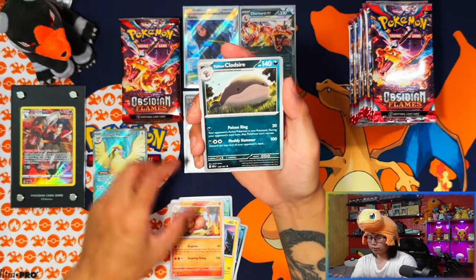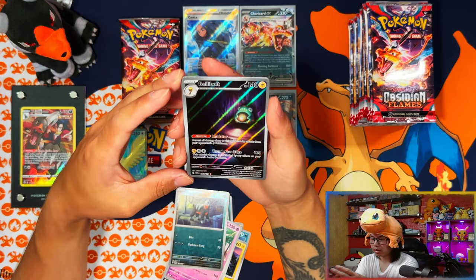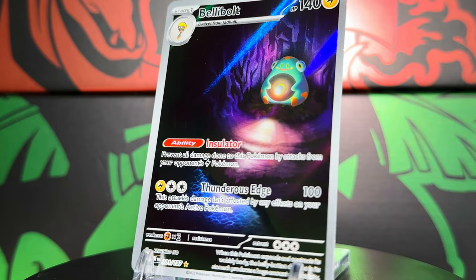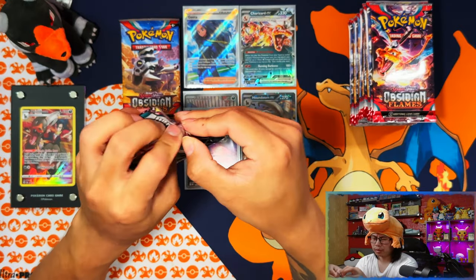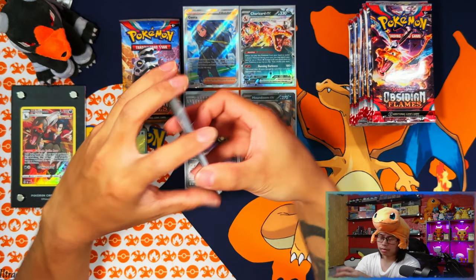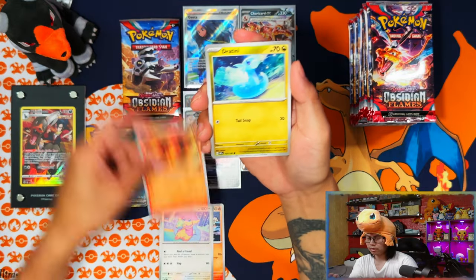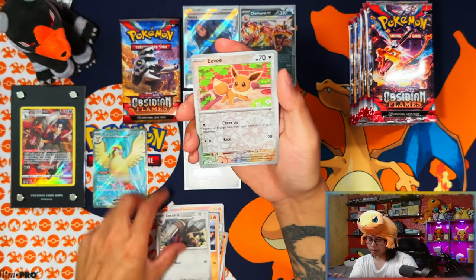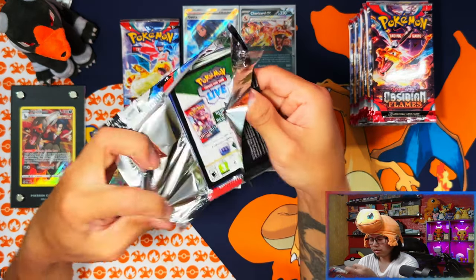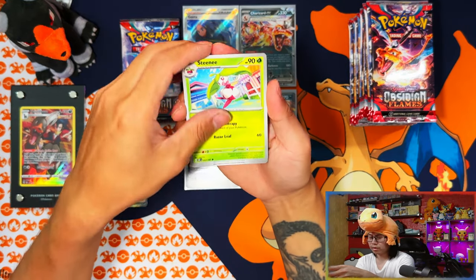I've opened up three Pokémon Center elite trainer boxes and one regular one. In my first video I already pulled the big boy - the special illustration rare Charizard. My second video was the Pokémon Center versus retail elite trainer box. The Pokémon Center one had insane pulls and the retail ETB wasn't bad either.